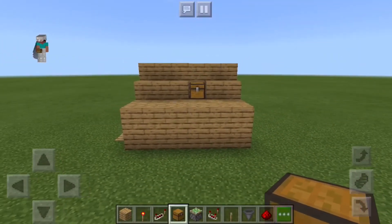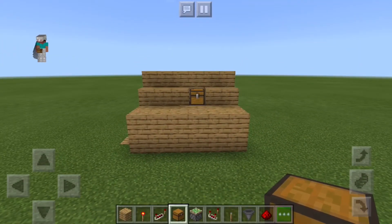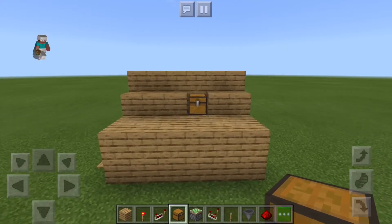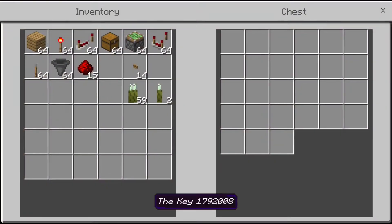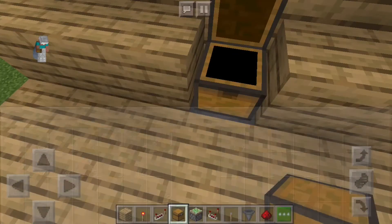Hi guys, in this Minecraft video today I'm going to be showing you how to make this pretty cool item detector system. If we open up this chest and put our keys in it, then we go — now they're going down.